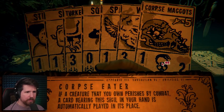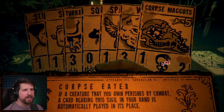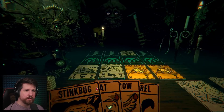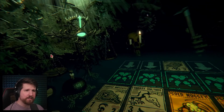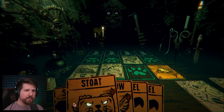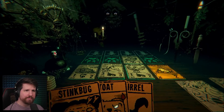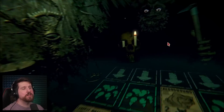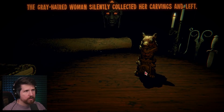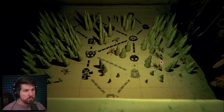Give me all those cards. My mule! Curse you! Yeah, and your wolf is dead, dude. What is this? Corpse eater. If a creature that you own perishes by combat, a card bearing this sigil in your hand is automatically played in its place. Oh interesting. Automatically played. Probably what we want to do here is just put out turkey vulture and just start hitting. That's four damage to the bloodhound. Takes out the gold nugget, but that's not gonna be enough actually.